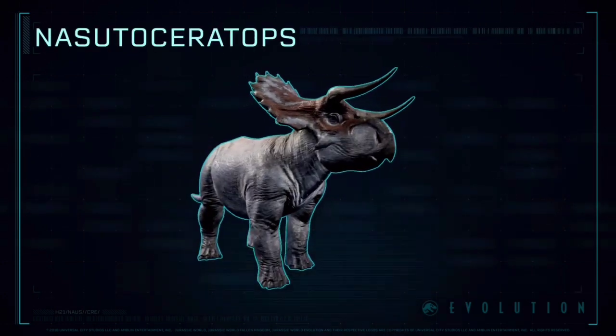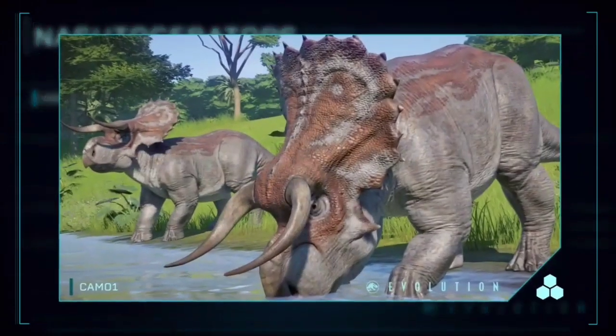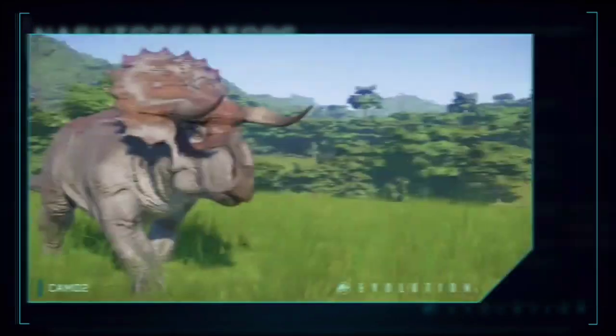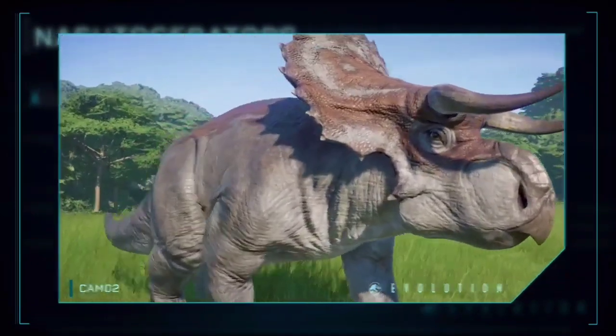Nasutoceratops possesses several unique features including an oversized nose, exceptionally long curving forward-oriented horns, and an unadorned scalloped bony frill.